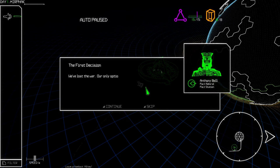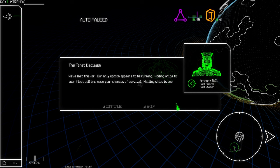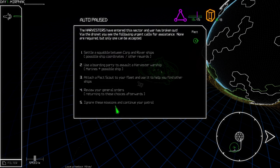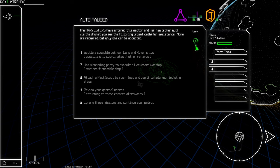Third option: attach a Pact scout to your fleet to help find other ships. Our general orders confirm we've lost the war — our only option is running. Adding ships increases chances of survival. We need to keep jumping. Be mindful of your actions; the factions are fickle and their opinion of you changes rapidly based on how you treat them.